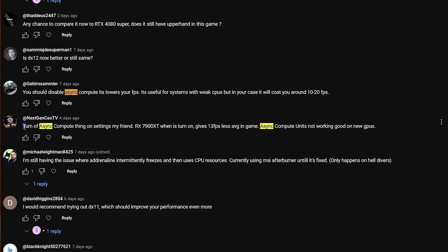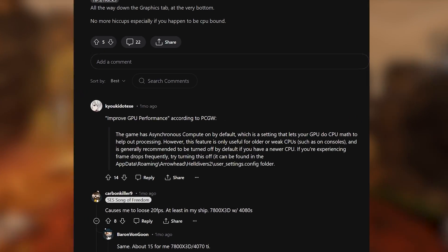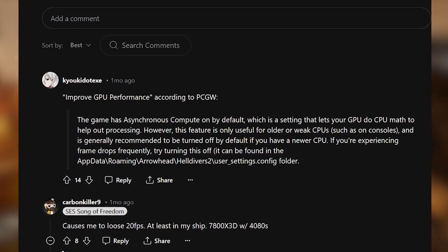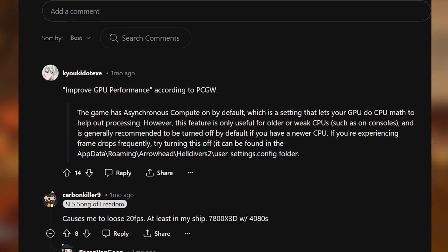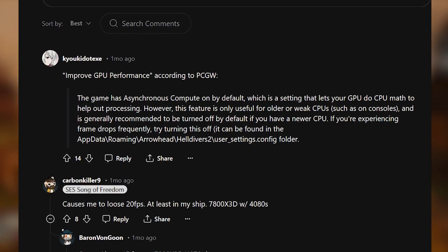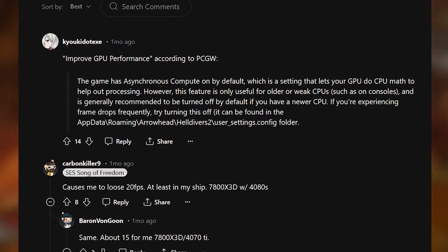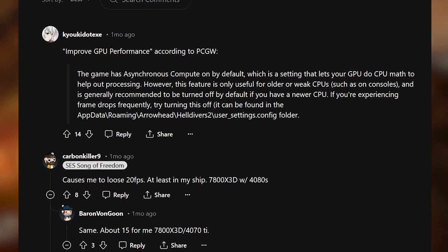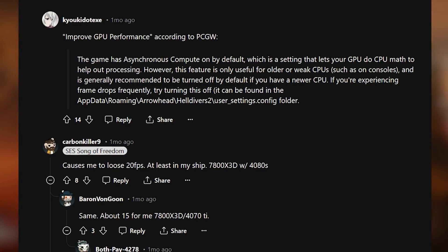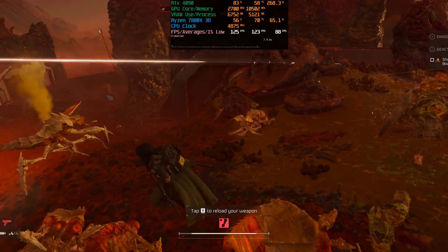I wanted to look into this because it didn't sound right. There's a post on the Helldivers subreddit implying that async compute is a setting that lets your GPU do some CPU math to help with processing — something that should help with slower CPUs like on consoles. So I've taken two of my fastest GPUs — the RTX 4090 and 7900 XTX — and tested three CPUs: the 7800X3D, the Ryzen 5900X, and the Ryzen 2600 — a slower, older six-core CPU. Will async compute help us? That's what we're going to find out.